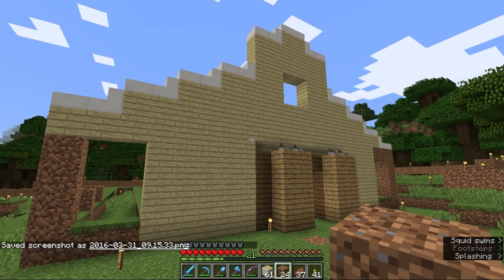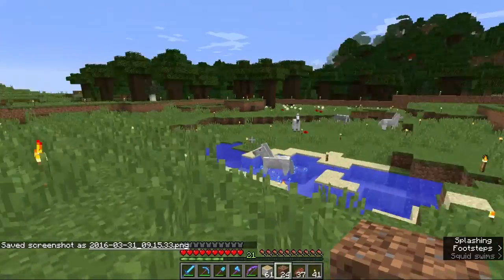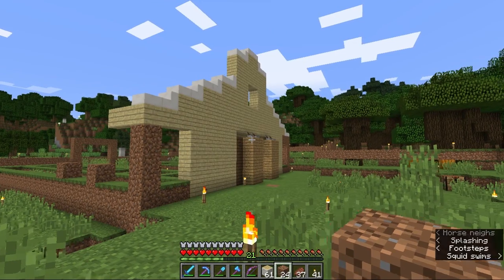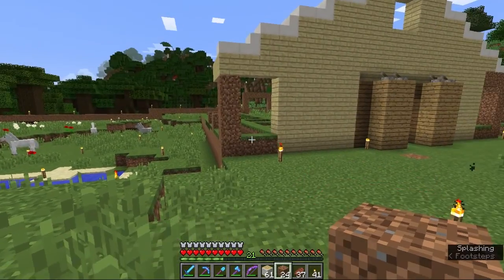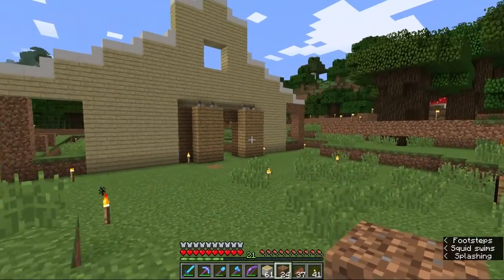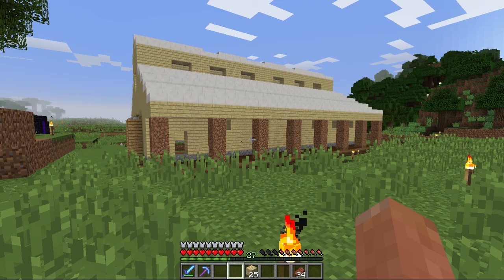So this is pretty much what we're working with. I'm going to get a screenshot just in case. What I'm going to do is finish off the roofline using a lot of quartz, basically build the meaty frame of this building. Then in the next episode we'll add all the details — fence posts, get the horses in there, figure out what we want to do with the actual pins themselves. Stay tuned, I'll be right back.